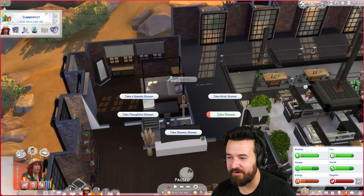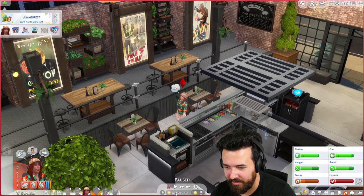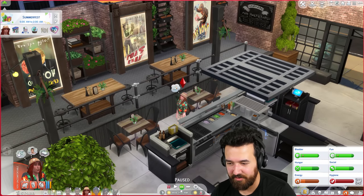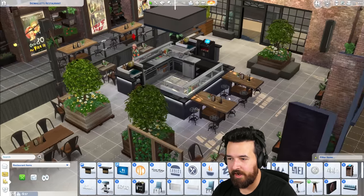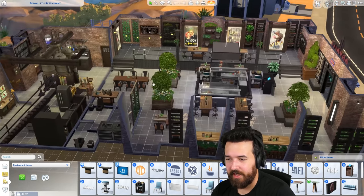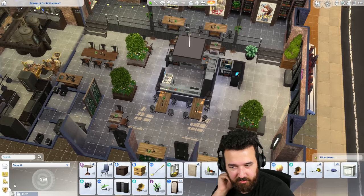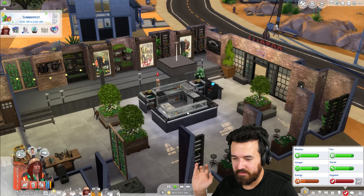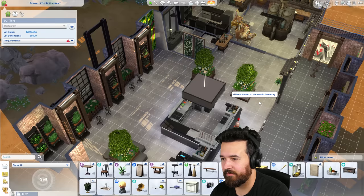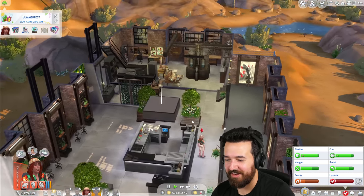I'm going to turn autonomy off — actually just for the selected sim to make sure Addison's doing what I say. Let's take a shower first because you stink. Why can't I unpause? Something is really weird here. I think I had a loading issue where it was bugged out — there were placemats on the tables and I basically removed and replaced all the tables, but I think every time I do that it's still having issues. It's the placemats, I think, because I'm not having any trouble pausing and unpausing now.